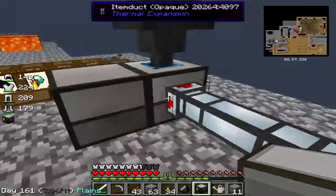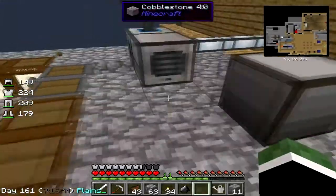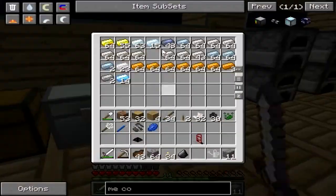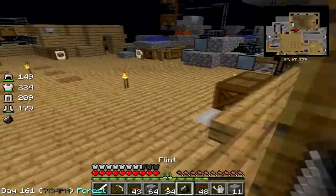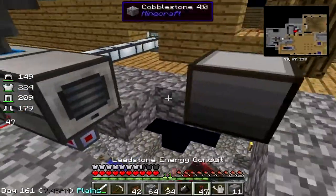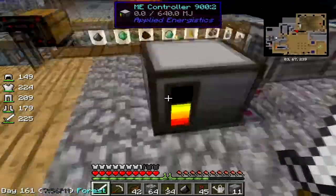Let's go set this guy up. We'll put him right here next to the pulverizer. He's got no energy in him whatsoever, so we've got to pump him full of energy. For now I can just take it from the steam dynamo, get some more cables. I guess I can hook up the lava thing later — we'll see if the steam dynamo can deal with it. If not, we'll make the lava generator. Now it's powering up. Nothing's connected to the system yet, so it's going to power up.